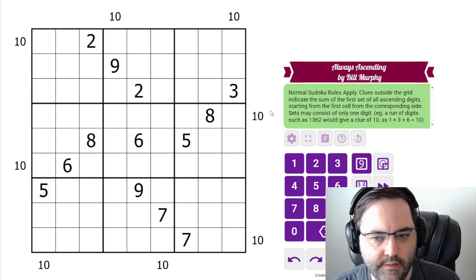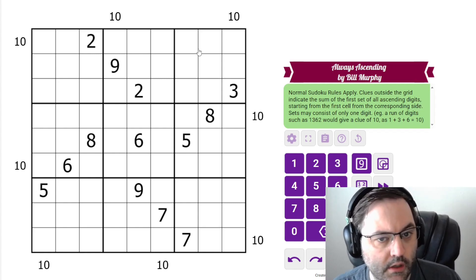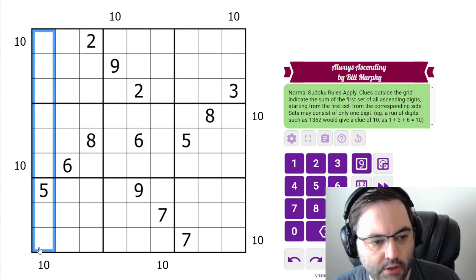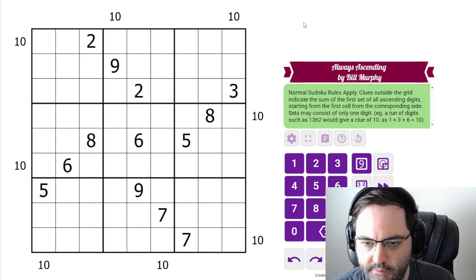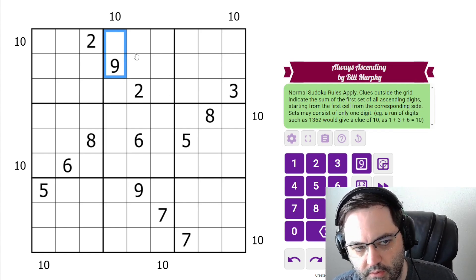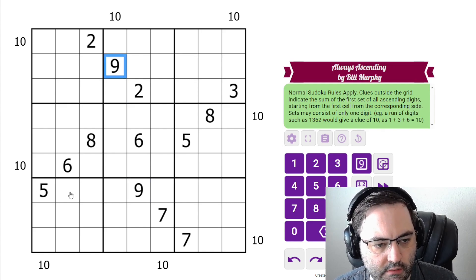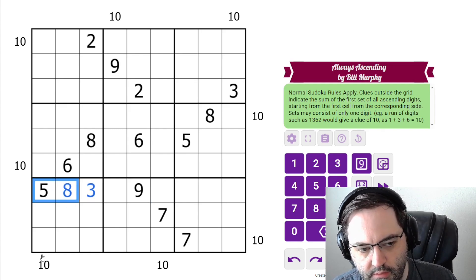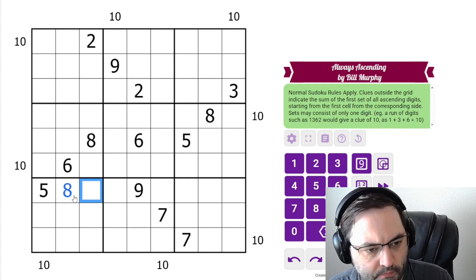This is a new constraint to me, at least. We have normal Sudoku rules — one to nine in each row, column, or three by three box. In addition, we have some clues outside the grid, and that sum is the first set of all ascending digits starting from the first cell next to the clue. So, for example, this 10 is saying that these two cells sum to 10, because as soon as I get to a nine I can't ascend anymore. Wherever the ascending stops — it doesn't have to be at a nine. If we had an eight here and then a three, the sum would be 13, because we can't go any farther past the eight since we've descended to the three. So those are the rules.